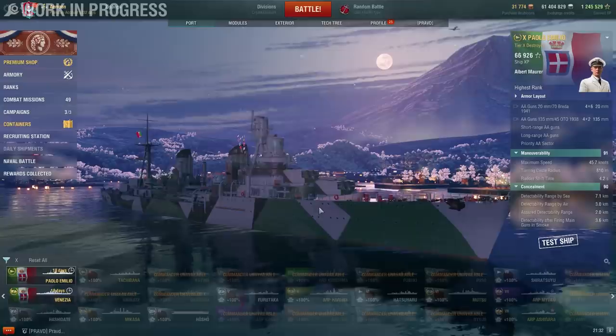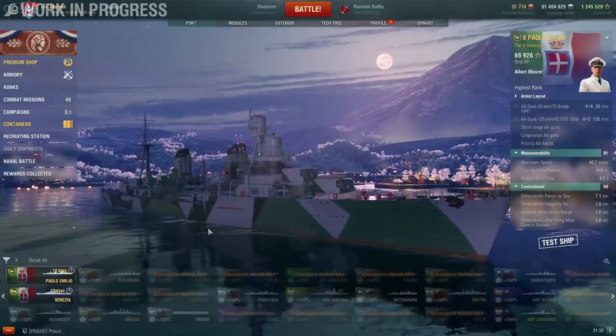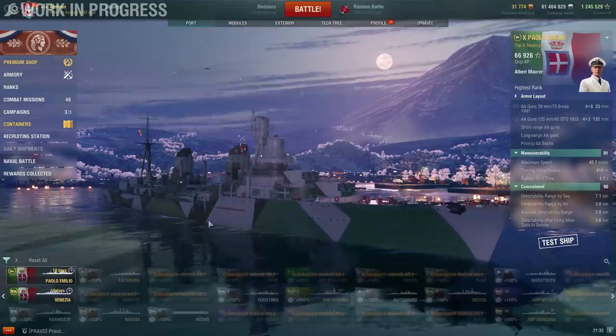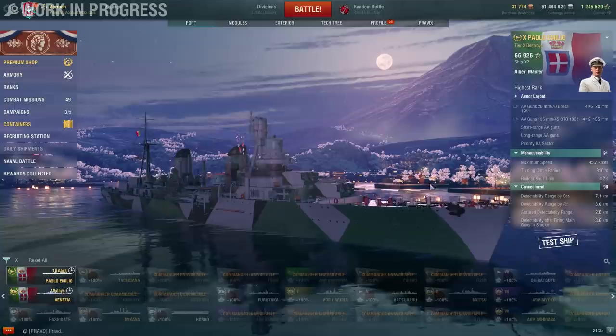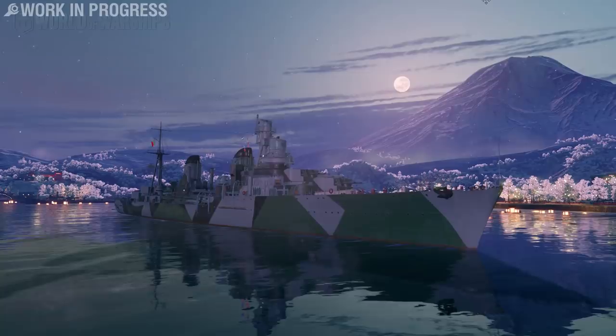It feels like the ship might actually be good — it just seems difficult for me to have great games because I haven't really taken advantage of all the benefits. The rolling smoke might allow you to play in ways so different from other destroyers that it could be incredibly useful, especially combined with the very high alpha on the SAP shells — they can hit really, really hard. Because of that, I have a hard time saying the Emilio is not a good ship.